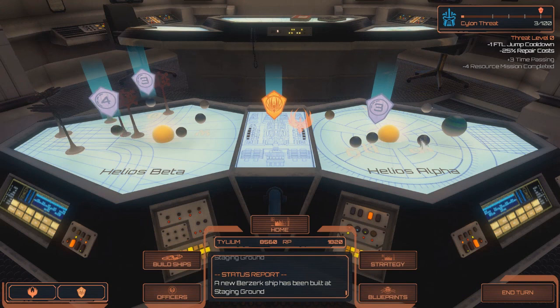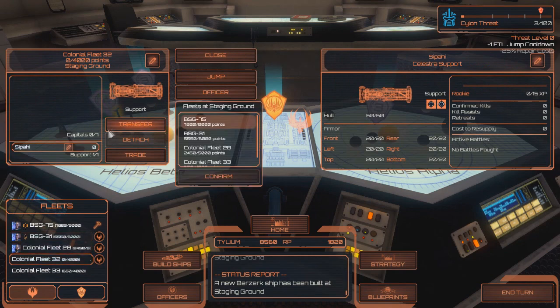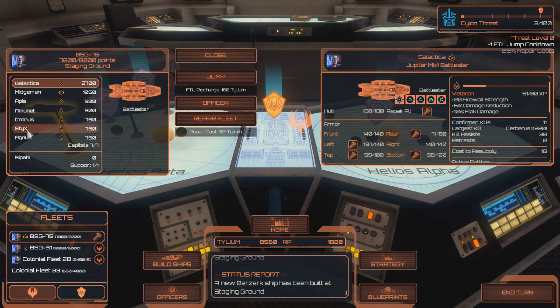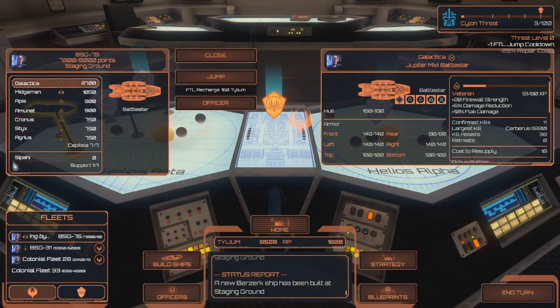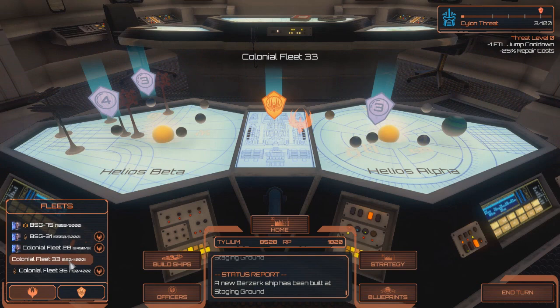Now we got three more missions. We got the silent threat down - that's good. And a shitload of Tillium. I've been told by my good friend Rival from Rival Zone Gaming that I should switch out one Adamant for a Berserk and sandwich the Berserk between the two Adamants as a strategy. So we're going to repair the fleet and detach the Sticks and replace that with the Berserk.